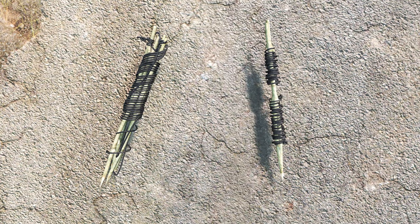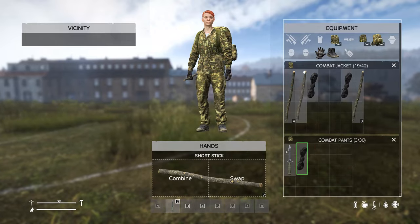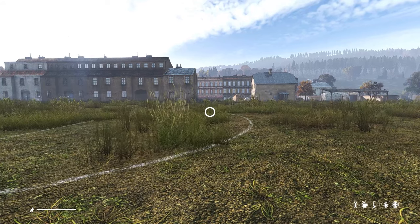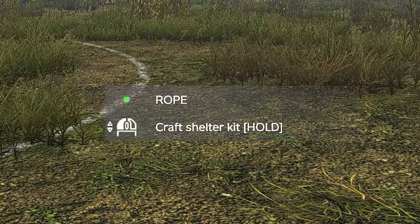Before you can build in DayZ you'll need either a fence or a watchtower kit. To craft these you'll need a piece of rope. Combine your rope with two short sticks to craft a fence kit, or four short sticks to craft a watchtower kit.